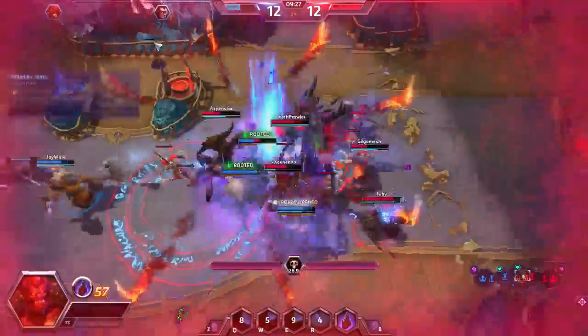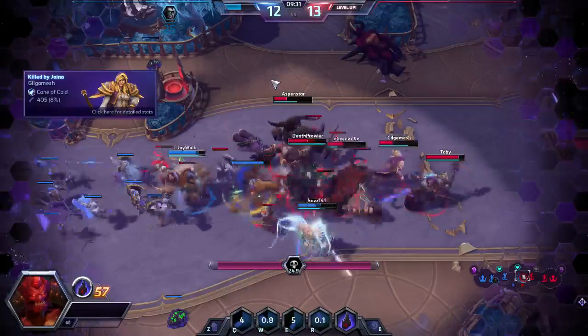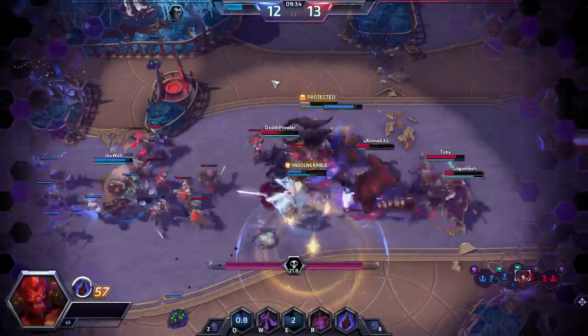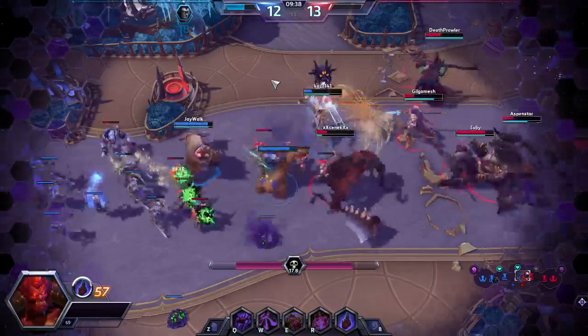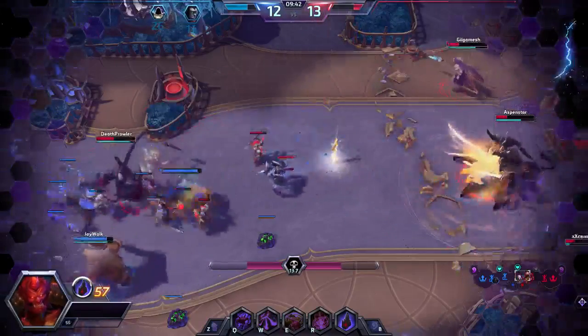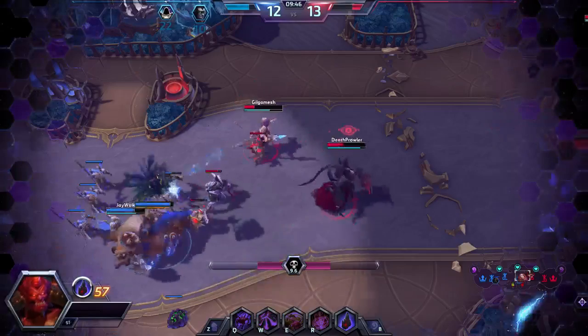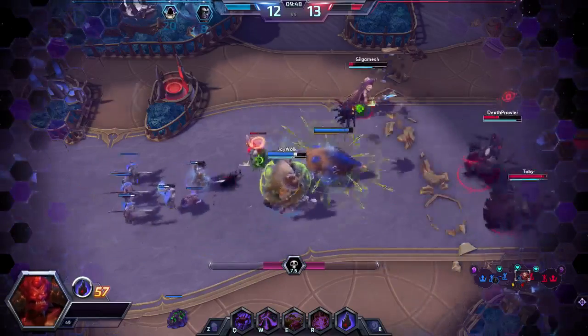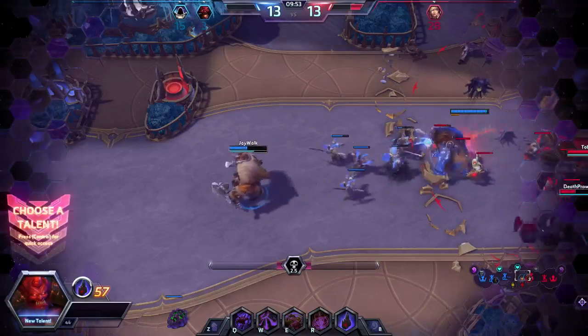We have Ancient Stirrings but none of our combo pieces in our opening hand. It's not a terrible hand but not amazing — keepable. We mulligan Bane of Bala Ged to the bottom since we definitely need to get Tron before we'd ever cast that. And we're playing a mirror match. Neat — something to keep in mind.